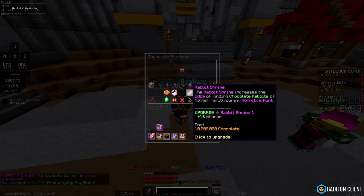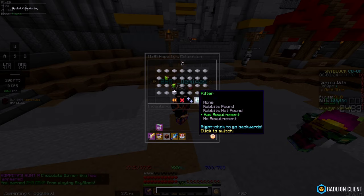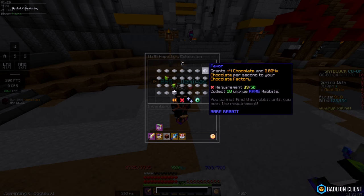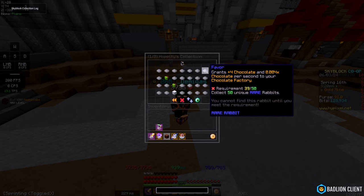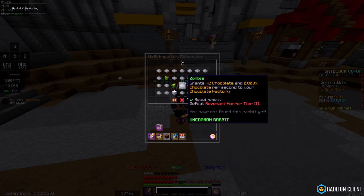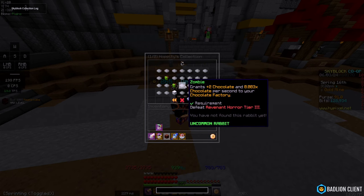Basically in the Hobbities collection, some of them — about a page and two — have requirements of some sort, like collecting unique rarities of rabbits. Like this one is collecting 50 unique rares, and there are unique epics as well.